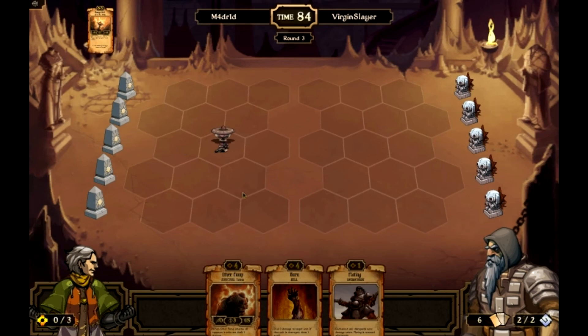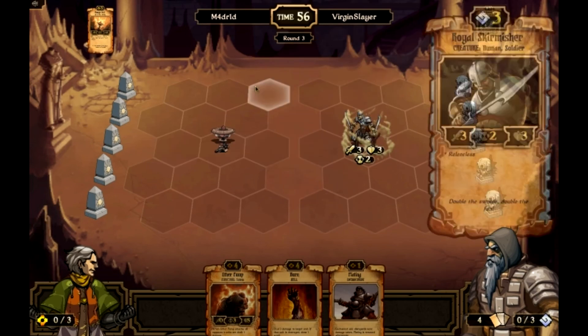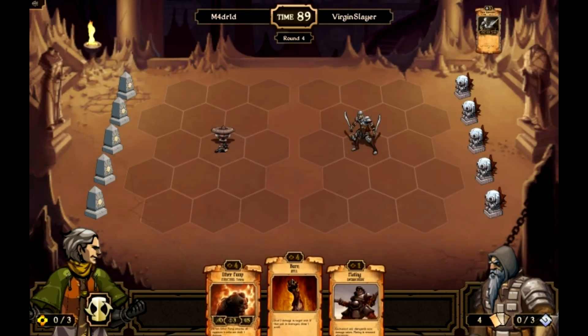Let's see what he plays. Still got a plating, a burn, ether pump. I think I'm going to play the ether pump in front of it. Put a plating on the charge quill — not sure if I'll put the plating on there. He sacks for resources, plays a skirmisher, and ends turn.